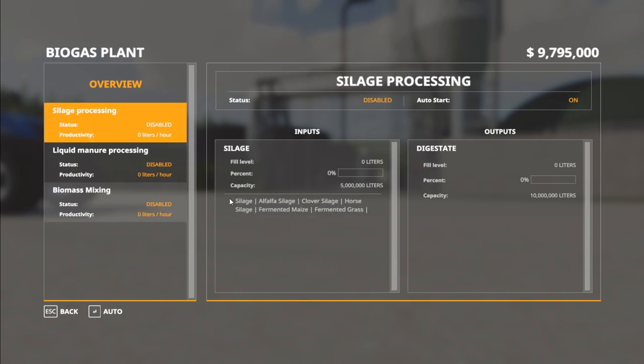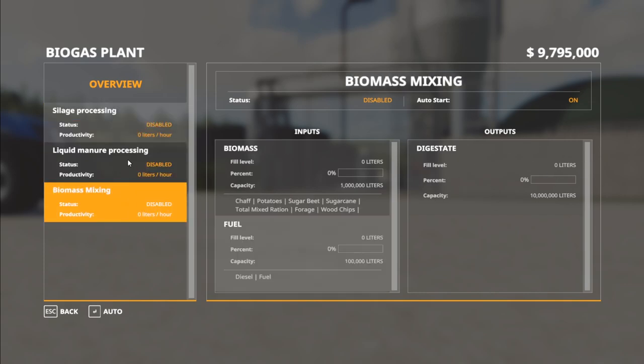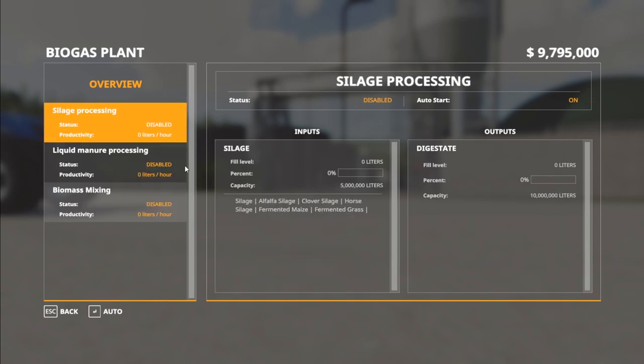Under silage, it'll take regular silage or any of the other Maize Plus silages. It can hold up to 5 million liters and can have as much as 10 million liters of output. The digestate output is shared between the three processes, but there's your output for that.